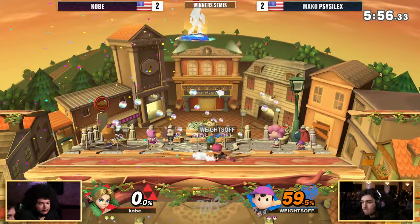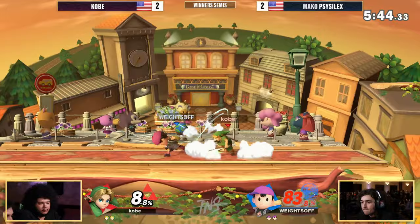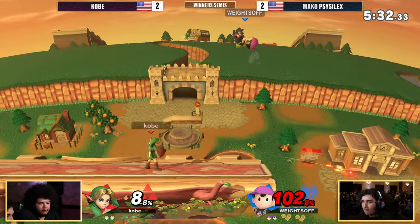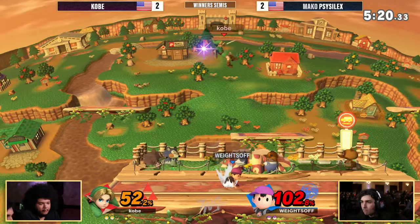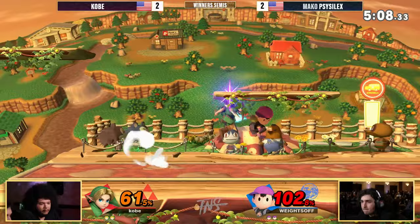Two stocks apiece. That rapid jab is going to cover the spot dodge from Scythe Selects. Here comes Kobe getting a couple of connections, finding a percent lead. Kobe all over him right now — sharking, keeping Scythe Selects in disadvantage, has the boomerang coverage. That PK Thunder did so much damage, but Kobe able to snap the ledge with the up B. Scythe Selects has been really kind of running Kobe all over the stage — Kobe has definitely been on the back foot as far as stage positioning, but still has a little bit of a lead.